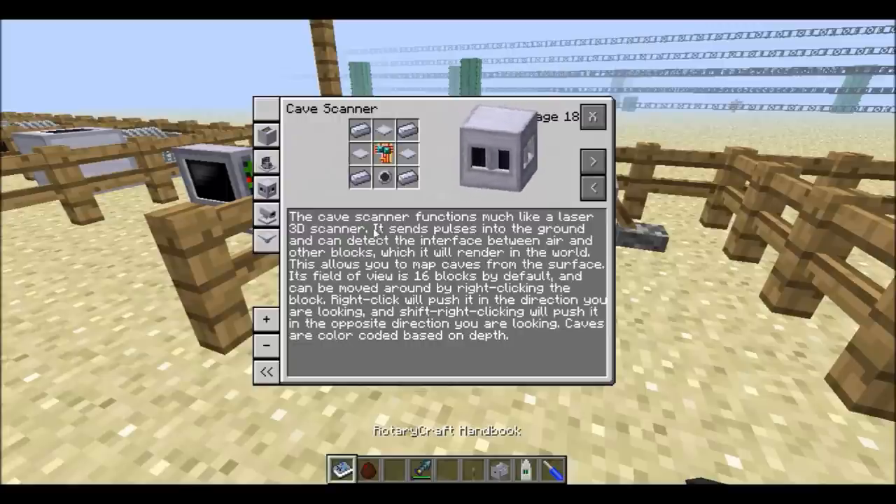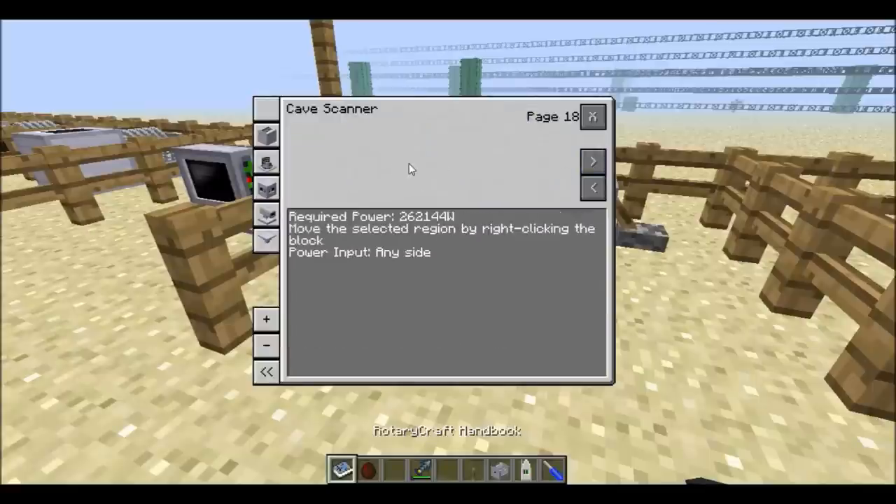Next we have the cave scanner. The cave scanner works like a laser 3D scanner — it sends pulses to the ground and can detect the interface between air and other blocks, then renders those interfaces into the world as little dots. The field of view is 16 blocks. You can move it around by right-clicking and shift right-click to pull the field of view towards yourself. The required power is quite a bit, but it's totally worth it.